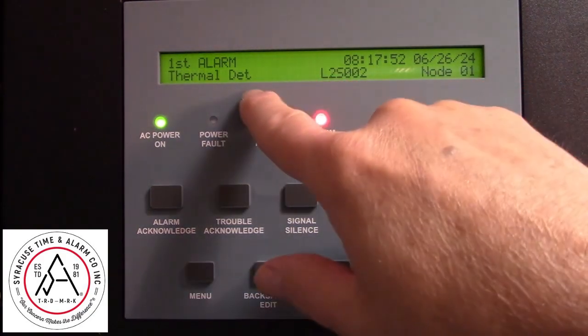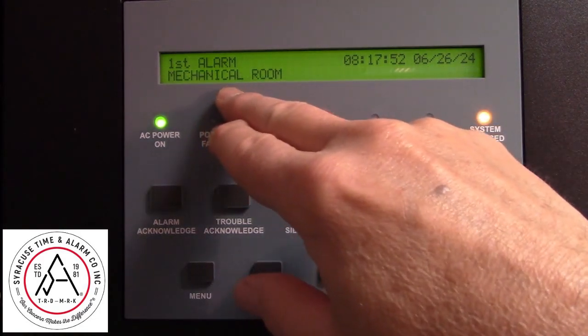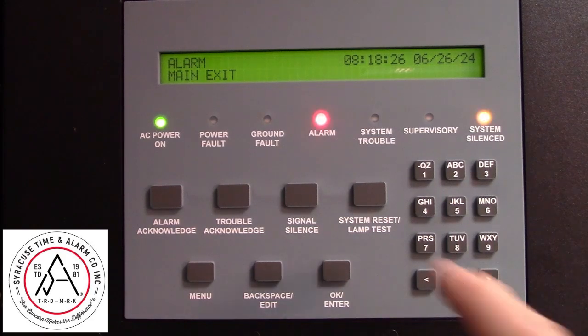This tells you the address number of that device, where it is, and that this is the first alarm. If another device were to go into alarm — say someone activated a manual station — the alarm will start again.